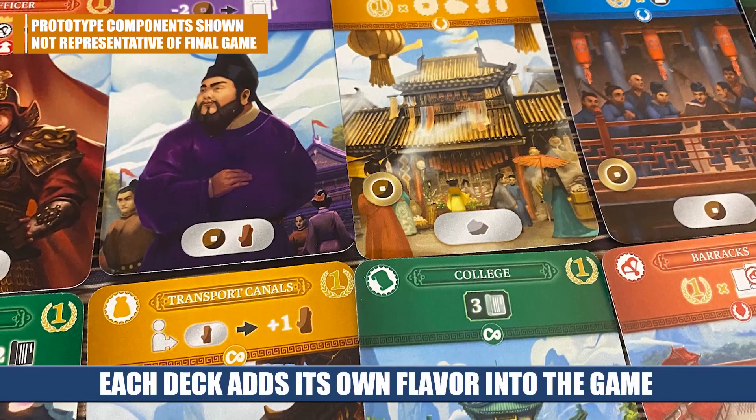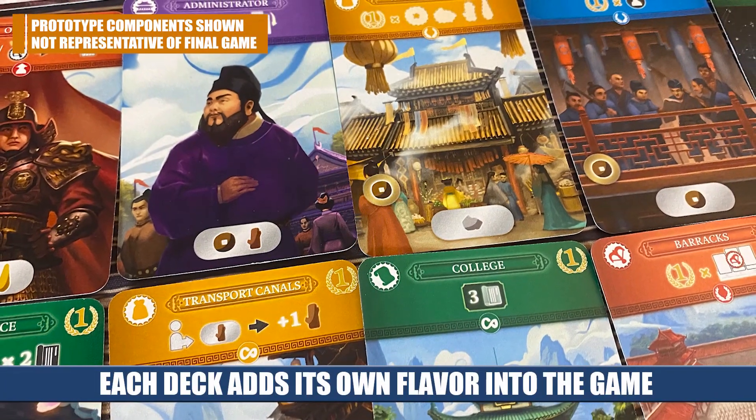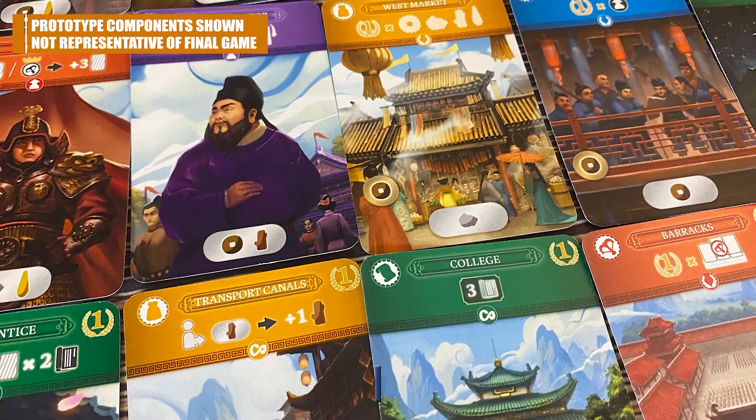So there are two entire decks of cards that you're not even going to see. The way that these card decks interact with each other is going to change up the gameplay, so you're going to be playing a different kind of game every time. Some of the combos and synergies between different cards might not be there in a future game, but each deck has synergies within itself so you'll always have a solid experience.